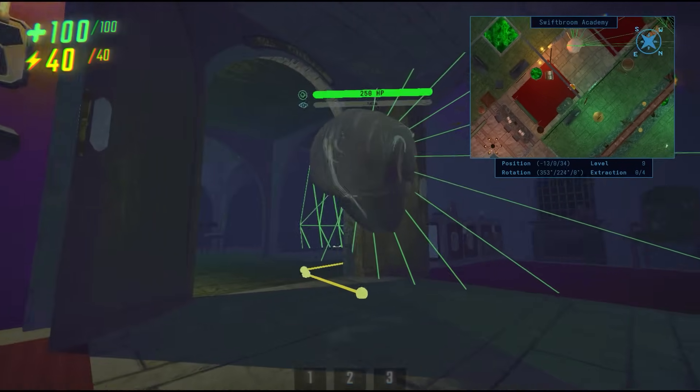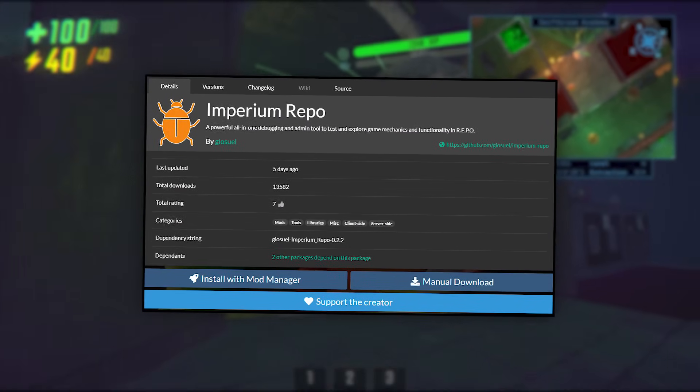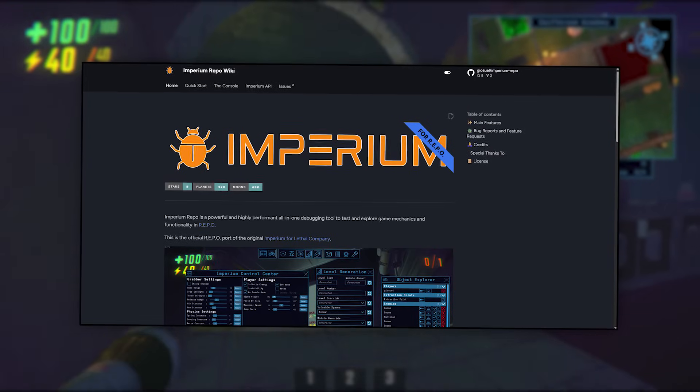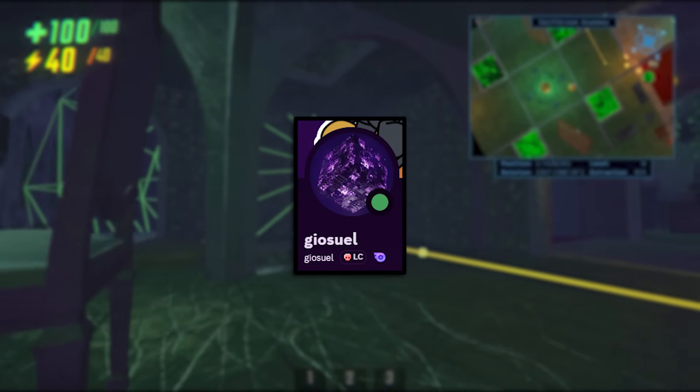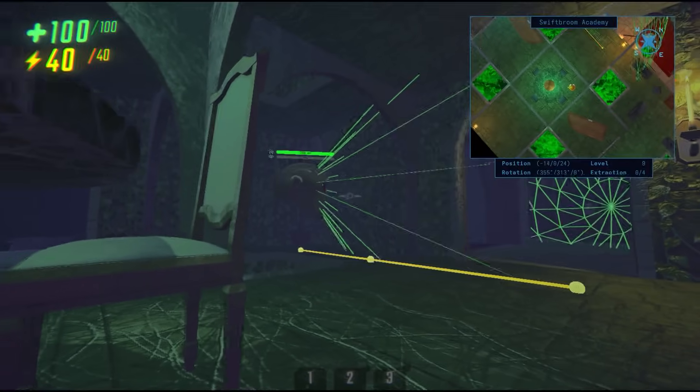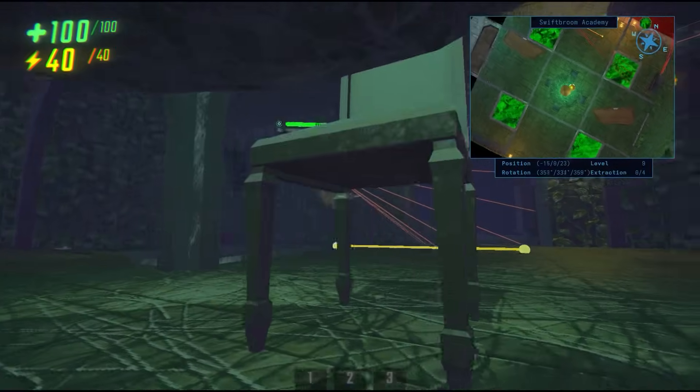If you guys want to use Imperium, you can find it on ThunderStore. If you want to read more about it, I'll have the wiki linked in the description, and if you guys want to show Geo some love, I'm sure he's going to be reading all the comments on this video, so you can do so down below. Don't forget to like, and I'll see you guys in the next one.